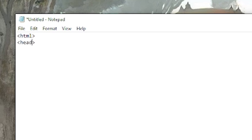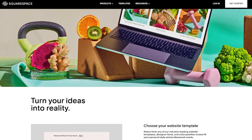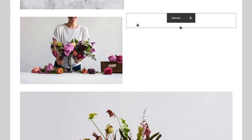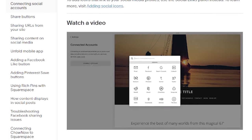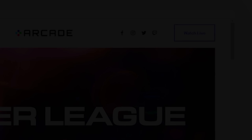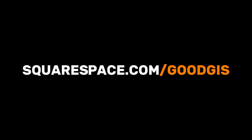Before we move on to our next game, I just want to briefly talk about today's sponsor, Squarespace. Making your own website or online store can be a huge pain from scratch — believe me, I've done it many times. The best way to cut the hassle is to use Squarespace. From selling products online to making a portfolio, even image scaling is so much easier. You can connect your social profiles to instantly post on different platforms. Go to squarespace.com for a free trial, and use squarespace.com/goodgis to save 10% off your first purchase.